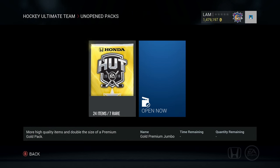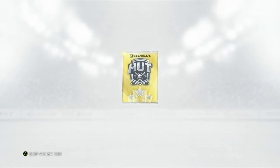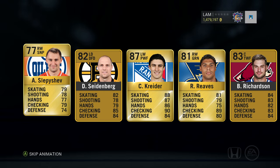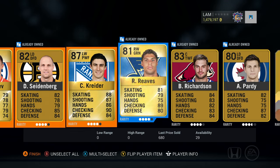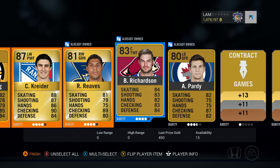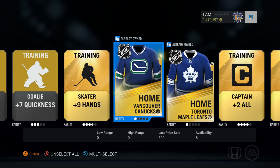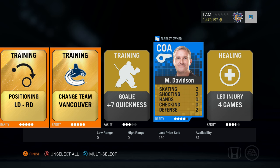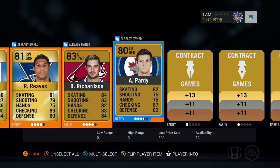On to the gold pack — we're starting right in division one and I can imagine the struggle. Gold premium jumbo: we got Chris Kreider! I think X-Tech got a Kreider in his pack attack too — kind of funny. We also got Slepishev, Seidenberg, Richardson, Reeves, and Party. Some jerseys, a captain card, and Davidson as a coach — that's pretty good.